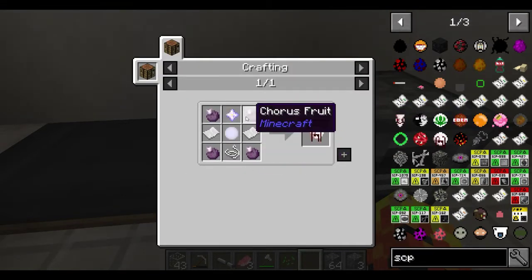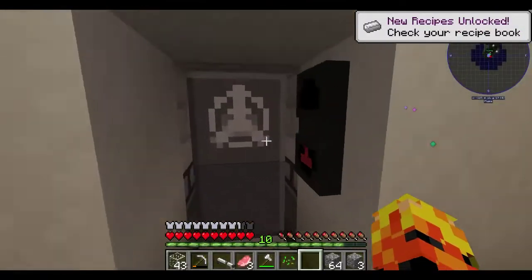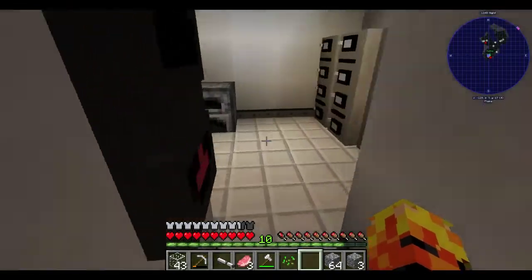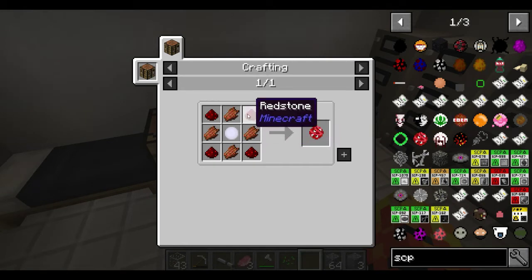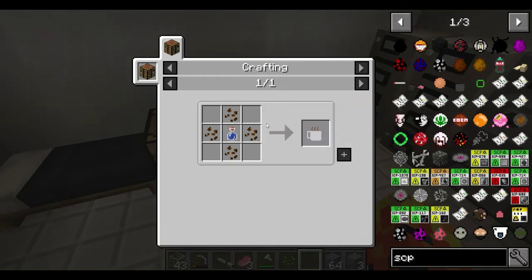This one I'll have to make to the end of the game and beat the wither. This one - how do I make that? I just need some sugarcane to make some sugar. Well, I have a sugarcane farm started, so that'll be helpful. That's an SCP I can get at some point. Rotten flesh and redstone - need to get redstone. Ground coffee beans. I don't know where I get those.